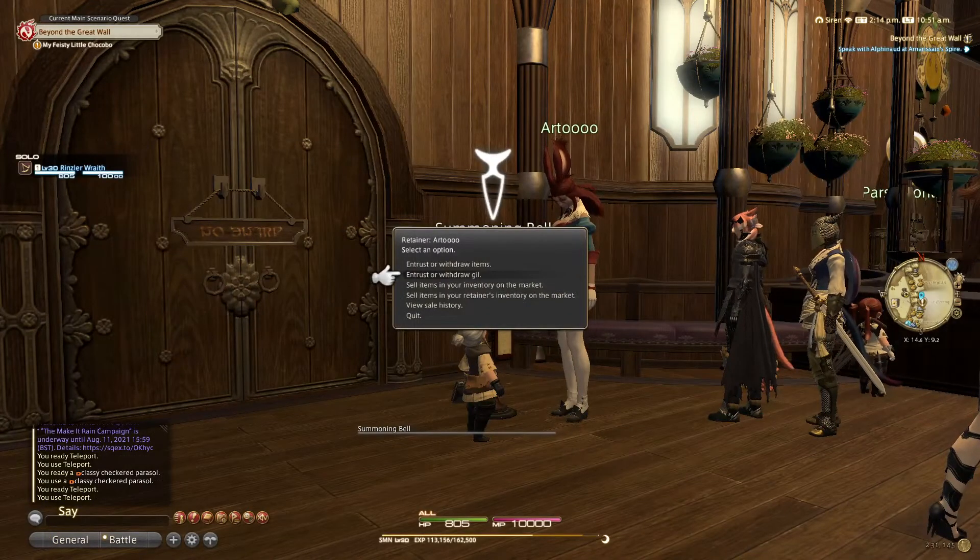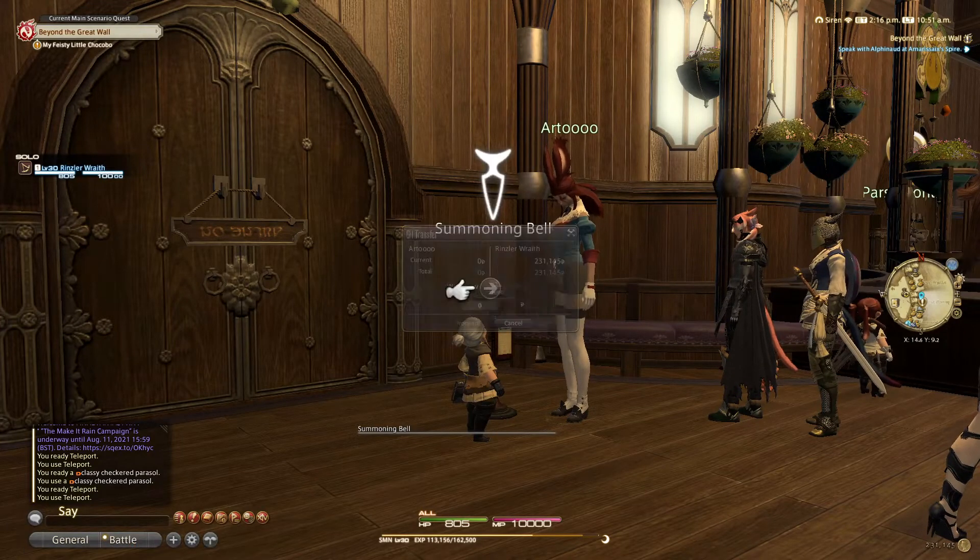Next option: entrust or withdraw gil - pretty much self-explanatory. You can store gil on your retainer. If you want to take gil out, set it to withdraw with the arrow pointing right. If you want to deposit, change the arrow to left and it'll transfer into the retainer. Easy as pie.